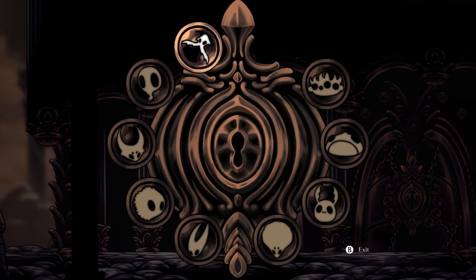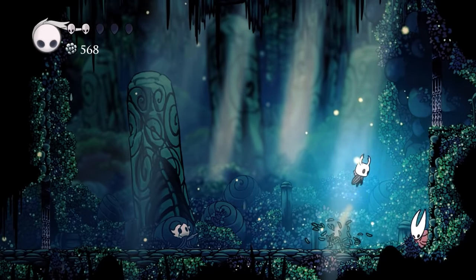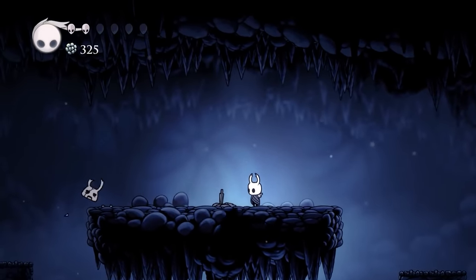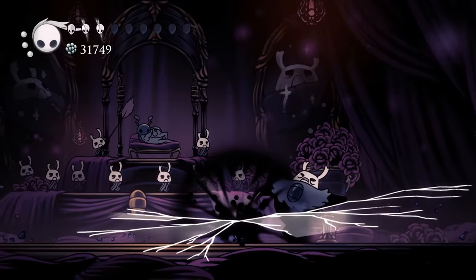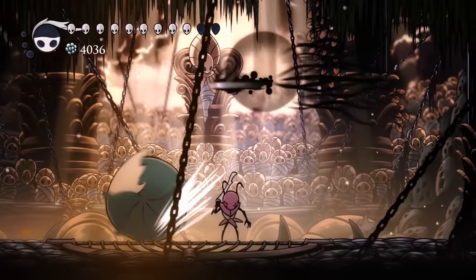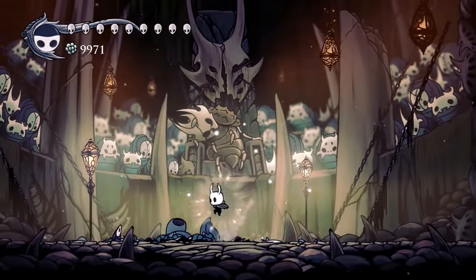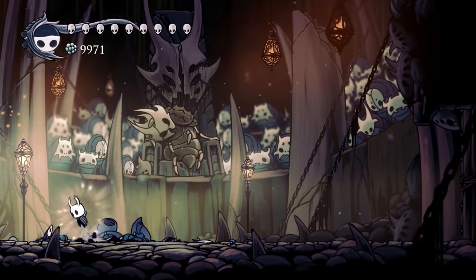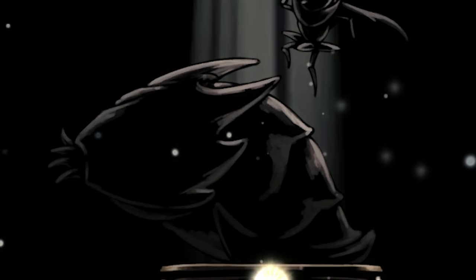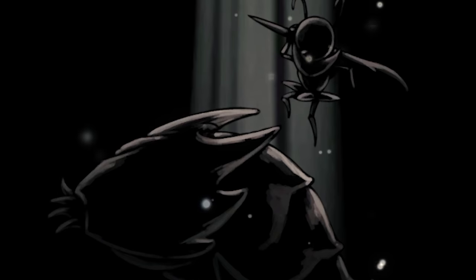In order to attempt a Pantheon in Godhome, you have to defeat all the bosses who appear in the Pantheon in Hallownest. There are two exceptions to this. One is Grey Prince Zote — if you don't save Zote in Greenpath, Grey Prince Zote won't appear in Godhome at all. And if you do save him, Grey Prince Zote won't appear in a Pantheon until you fight him in Bretta's House. Another exception is God Tamer. You don't have to encounter her at all to fight her in the Pantheon of the Sage. This is probably because Team Cherry didn't want to force the player to finish the entire Coliseum of Fools before being allowed to do the third Pantheon. Lore wise, it doesn't really make sense, but if we factor in gameplay considerations, it's reasonable.